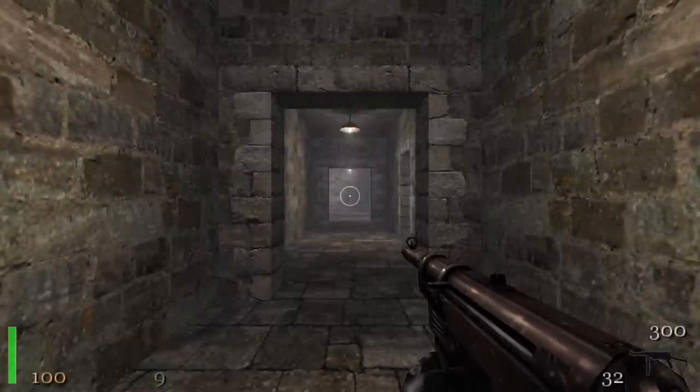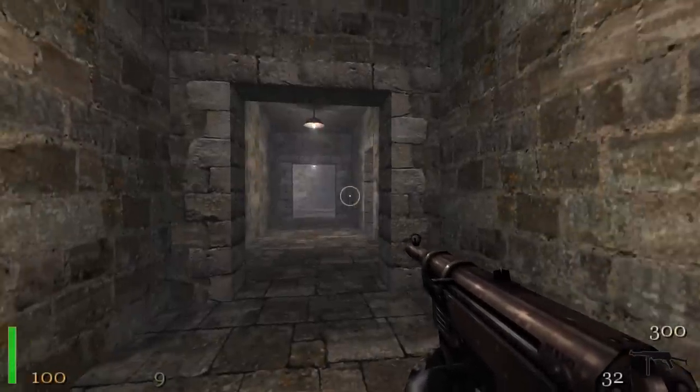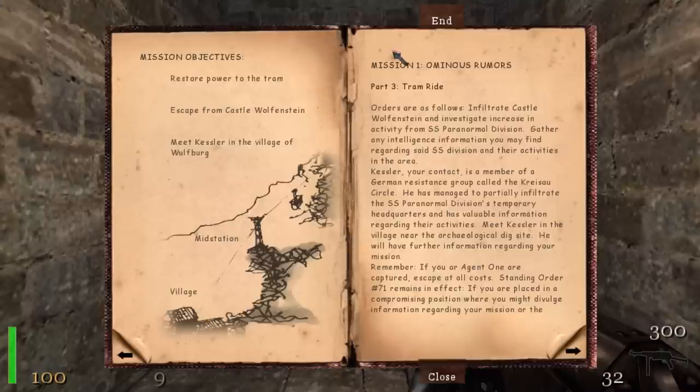Alright, what's happening everybody? This is Lightning Bolt Forever, back again with more Return to Kessel Wolfenstein, Mission 1, Part 3, Tram Ride. Alright, so our objectives are to restore power to the tram, escape from Kessel Wolfenstein, and meet Kessler in the village of Wolfberg.